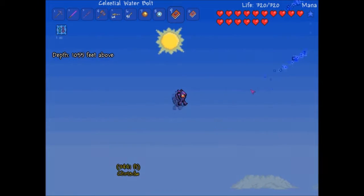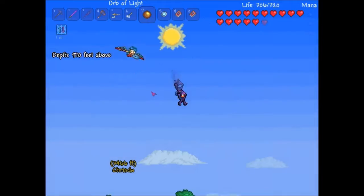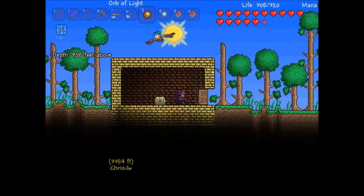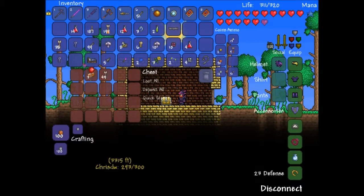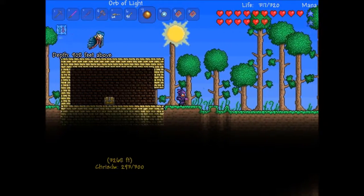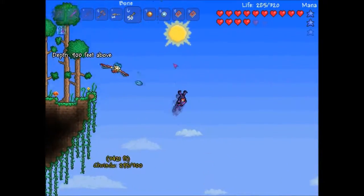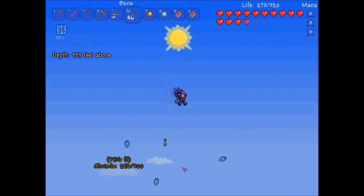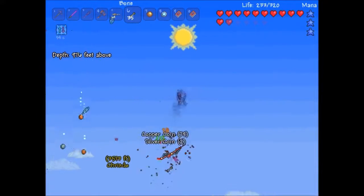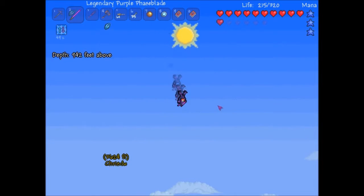I've noticed something. What? I've yet to find another island. Aha! I've found another island. Shiny red balloon! I hate you. I'm gonna kill this harpy with bones. Why? Because I can. That's two floating islands. Lucky.